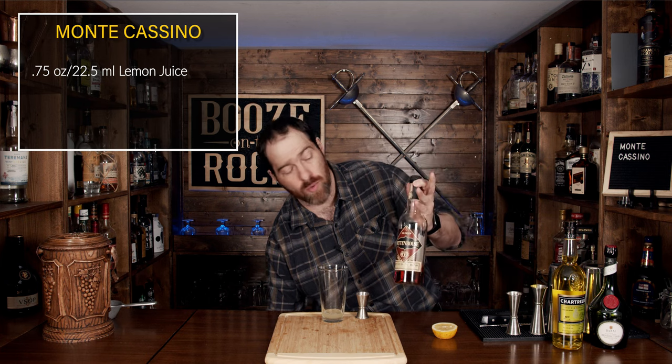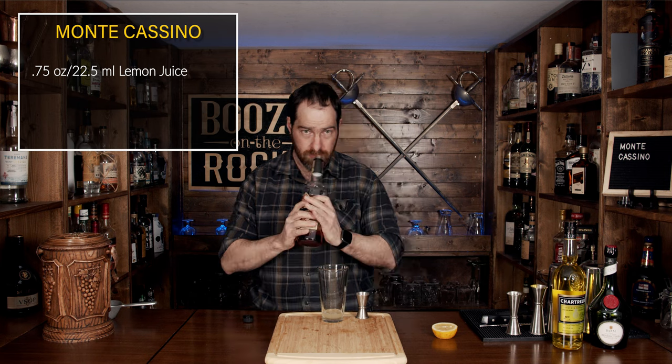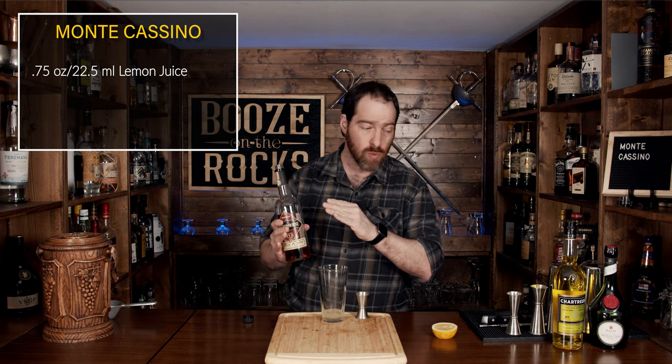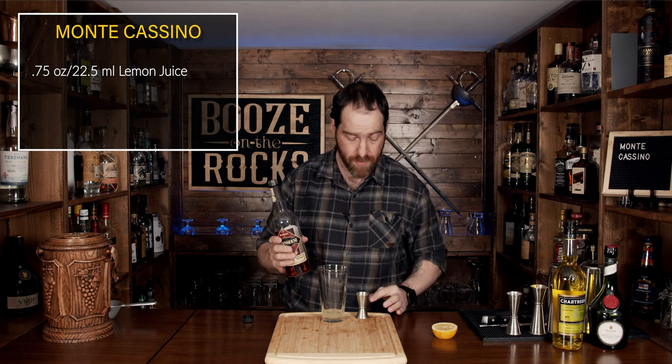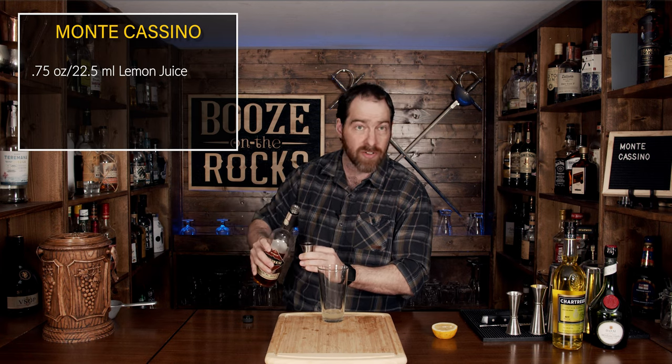Next, we're going to add an American rye whiskey. I'm using Rittenhouse, which is a hundred proof or 50%. This is a nice strong whiskey that will actually work to balance out the sweetness of the Dom Benedictine. We're going to use the same three quarters of an ounce or 22 and a half milliliters.